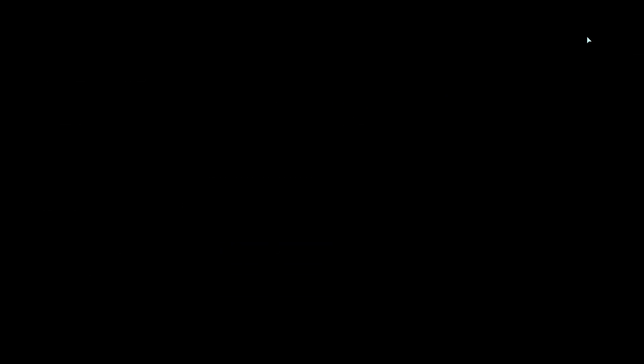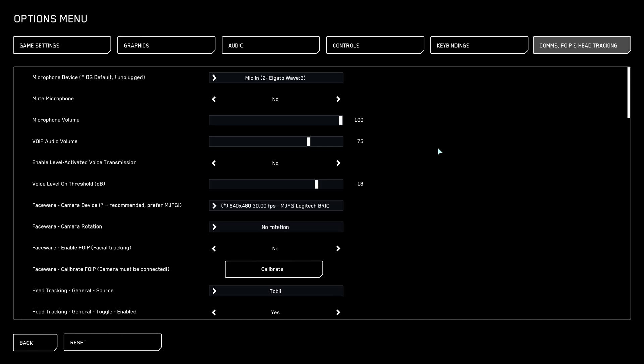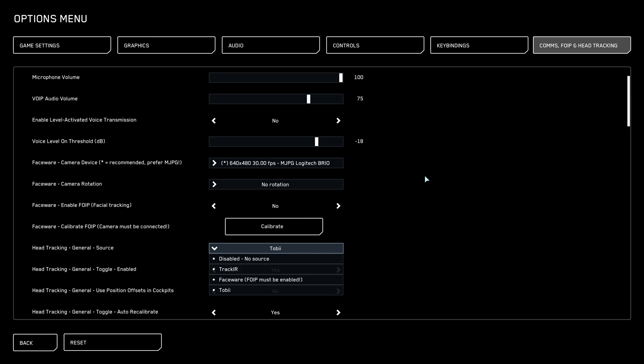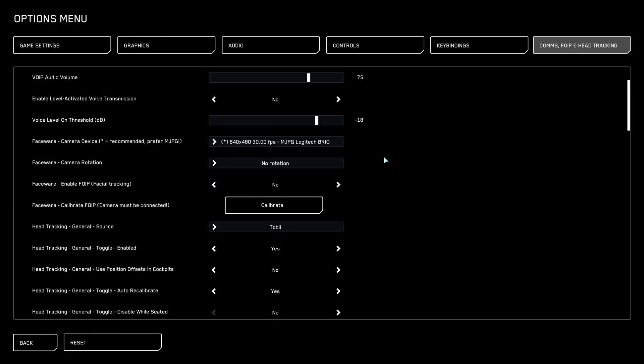It was suggested that maybe there's another program running that is stomping it - like maybe I have Tracker IR or something like that. I don't have Tracker IR, I don't have any of those. I even went into my apps just to see if maybe a game had installed it without me knowing, but there's nothing in there.